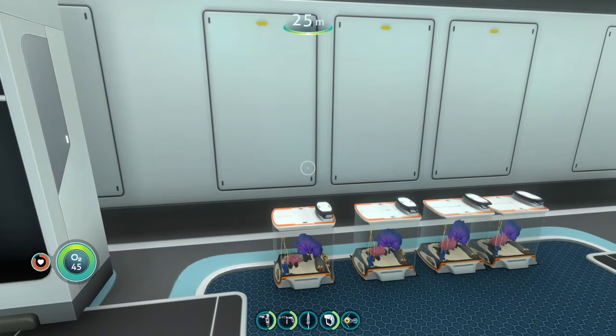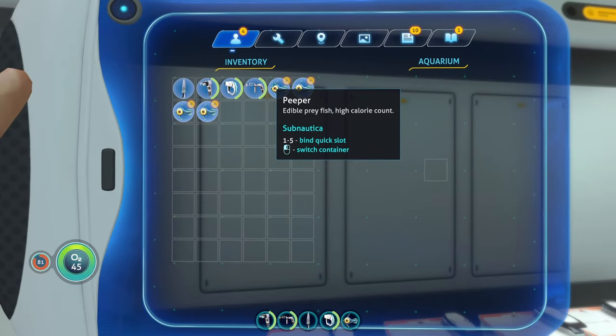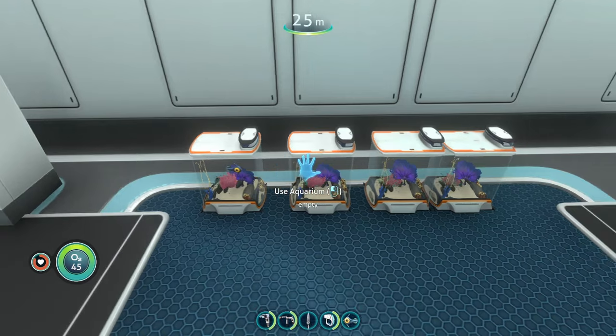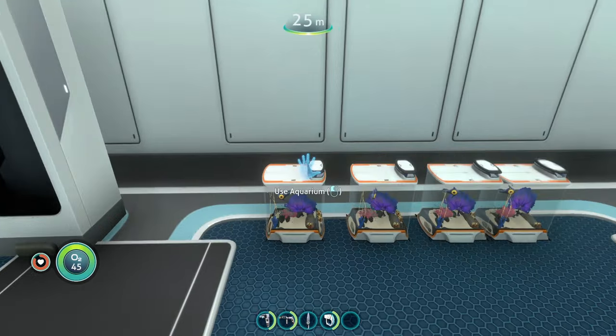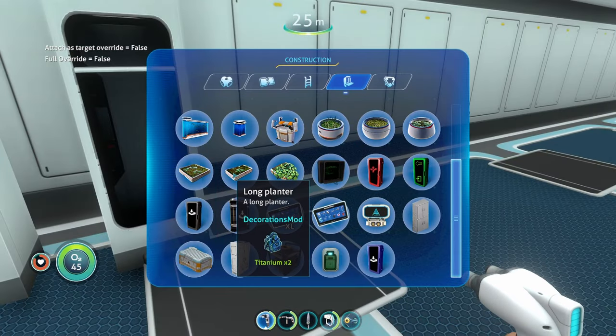The small aquariums are exactly what they sound like — a really tiny aquarium where you can only put one fish. Honestly, if you put a fish in there you're kind of bullying it because there's literally nowhere for it to swim. Maybe don't put a fish in the small aquarium.